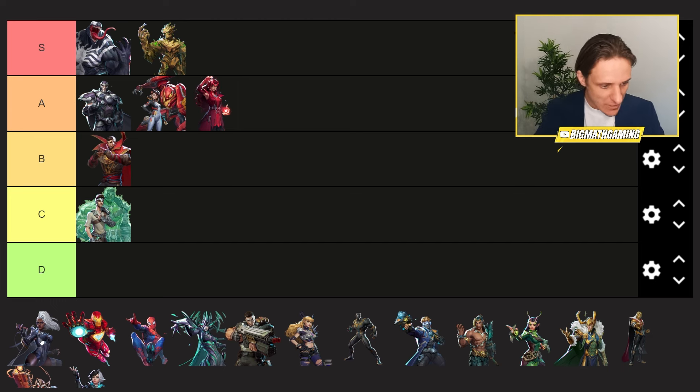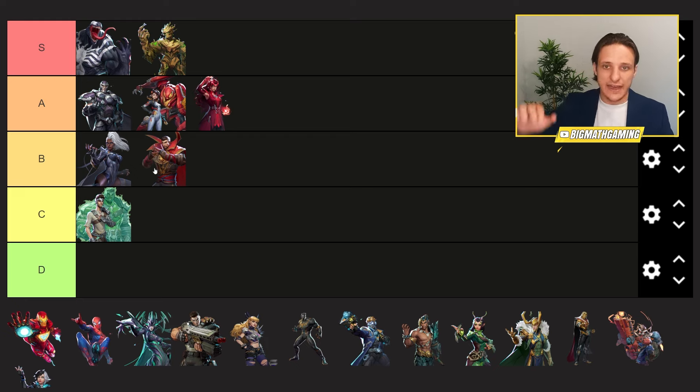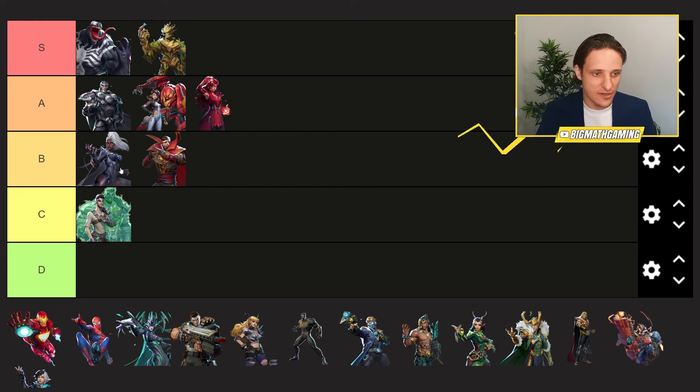Next up we have Storm, one of the flying characters — Storm and Iron Man are the two main flying characters. Storm is better than she was in the alpha. I think she's going to be top of B tier. I kind of pushed everything down to have more wiggle room. I don't think she changed that much, but the whole meta around Storm is much better. The movement speed she provides is great, so she's a good off-damage dealer in B tier.